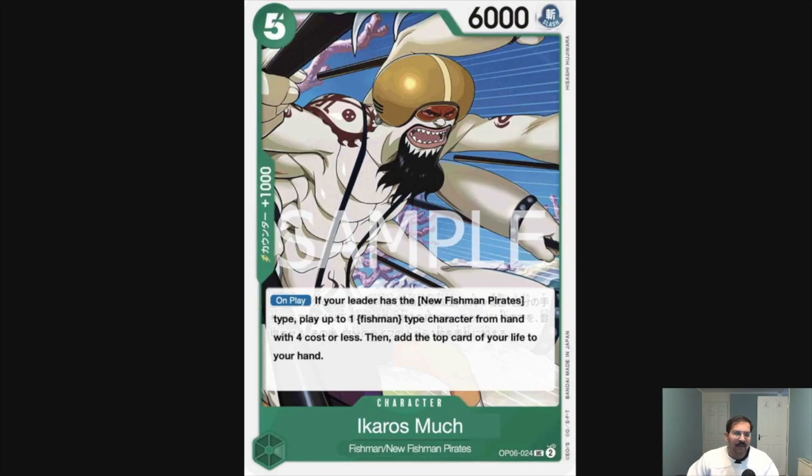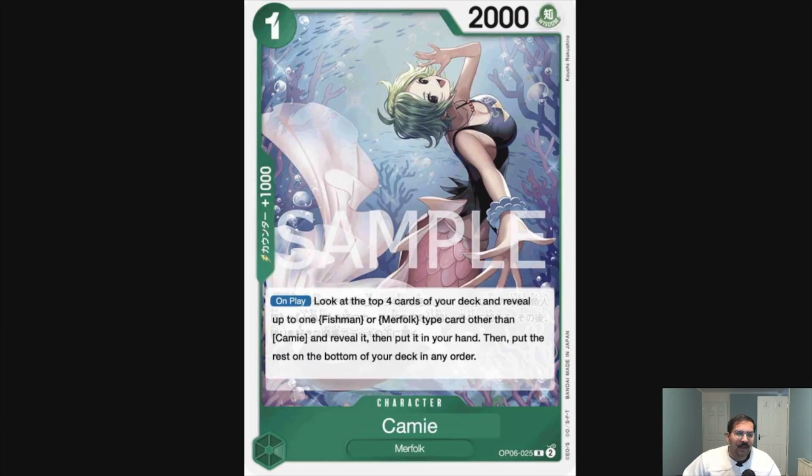Then we've got Icaros Much — a five-cost, six-power card. On play, if your leader is New Fishman Pirates, play one Fishman-type character with a cost of four or less, then add the top card of your life to your hand. This is obviously very powerful — it's a five-six, it puts out another unit of four cost or lower, and if you use your Hody Jones leader effect, you don't even need to take damage. I think this is a really strong early game play.